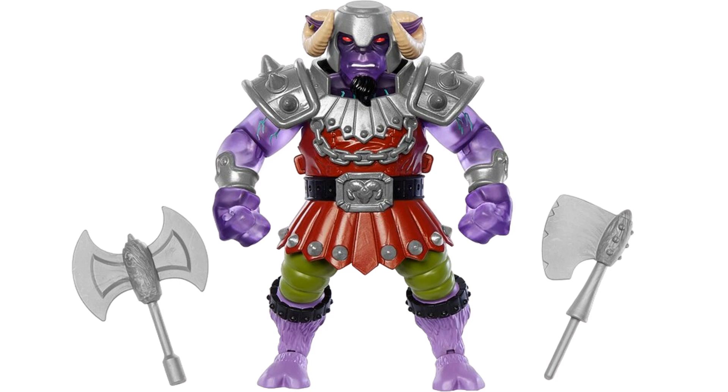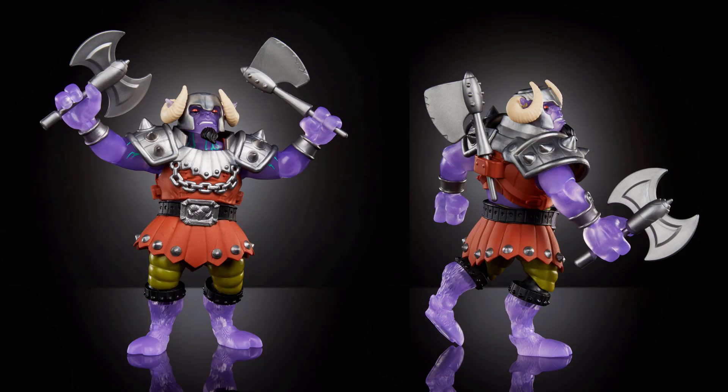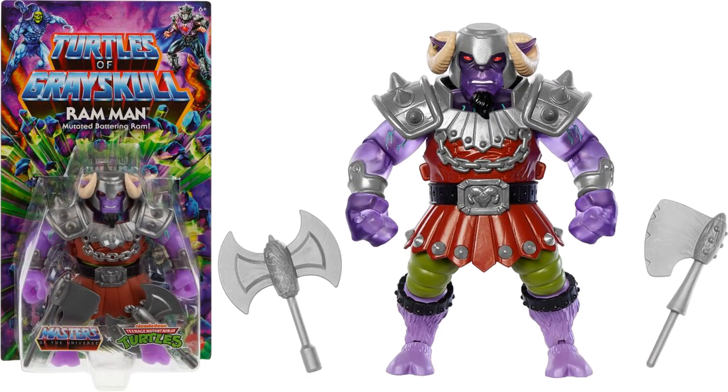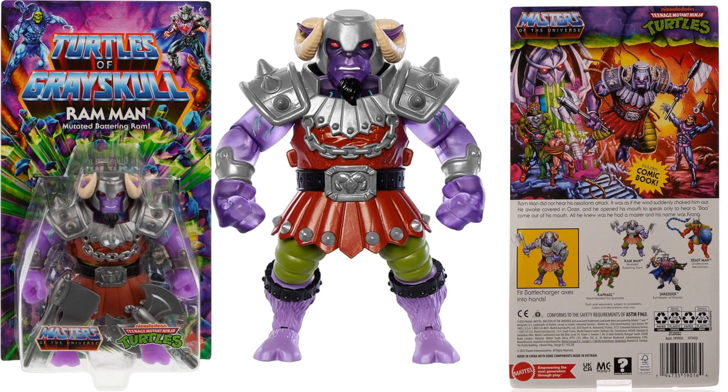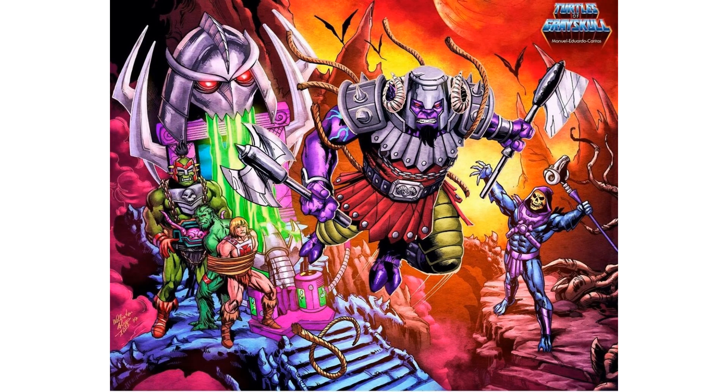He's got two axes and translucent purple on the arms. You can store the axe on his back. There's Ram Man in package — you see the axes he comes with and the horns on the head. The front and back of the package show the artwork with He-Man, Skeletor in the background, the slime pit, Krang, and Moss Man tied up.